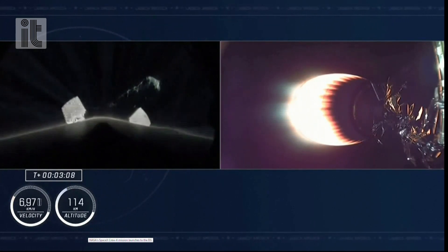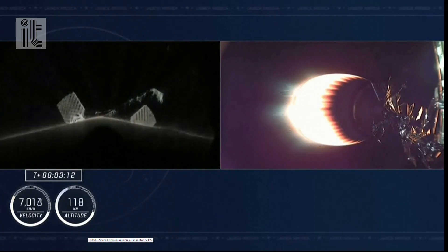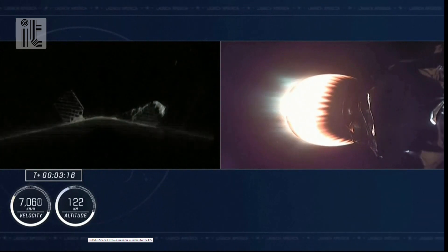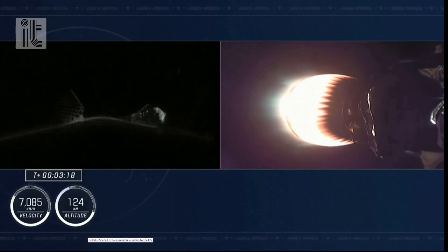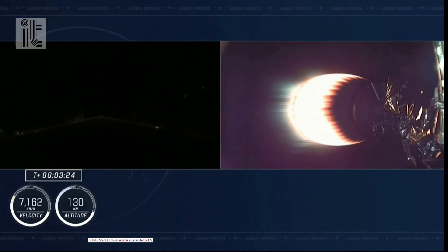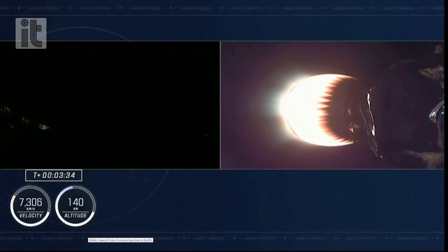And this is a fantastic view. On the left-hand side, this is the first stage, now separated from the second stage, but it's still being illuminated by that single Merlin vacuum engine on the second stage on the right-hand side of your screen. Right now the first stage is making its way back to Earth to attempt its fourth landing on our drone ship, A Shortfall of Gravitas. The crew is on the opposite side of the engine on the right-hand side of the screen, continuing with their journey to outer space.